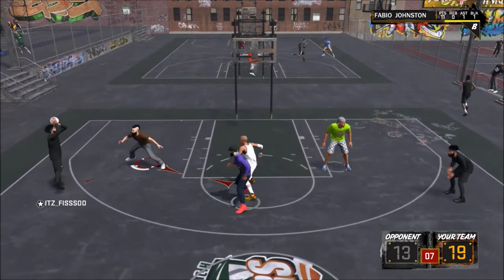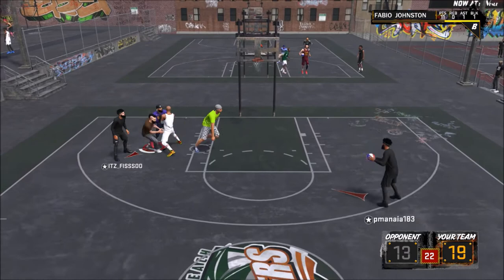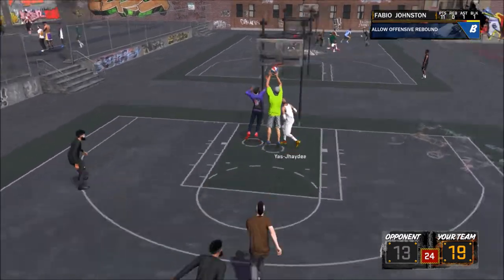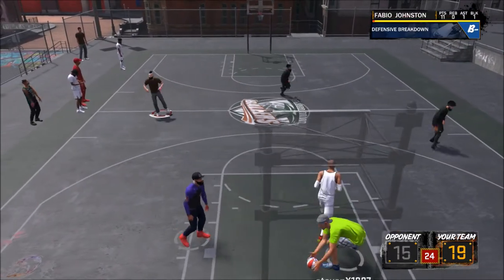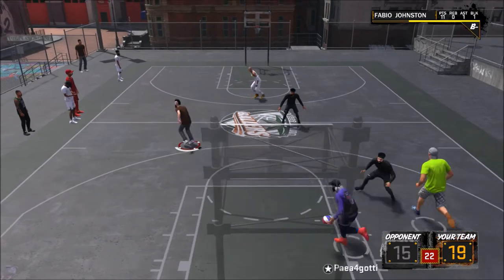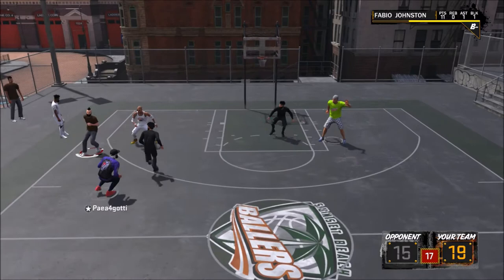One last quick thing: if you're a rim protector around the rim against smaller guys, there's no reason to just jump and get exploited. Just use the shot stick. If you have a big man up against you, you've got to determine whether to jump or whether to use the shot stick — and it's different every single time.